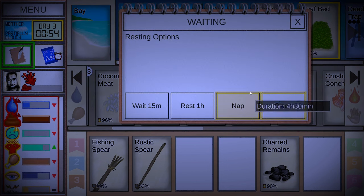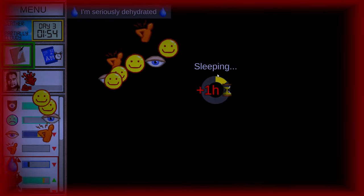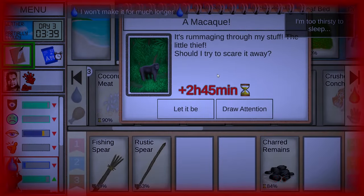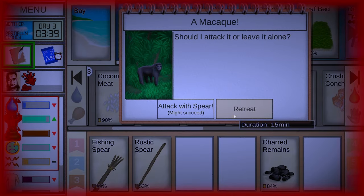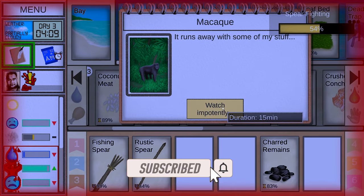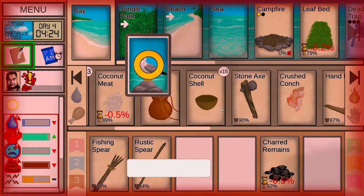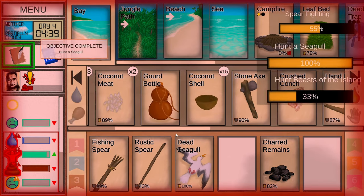Let's just sleep for a few hours here. This is a rough run — the first time I played this I was just messing around trying different things. We finally got the seagull with the spear for once.